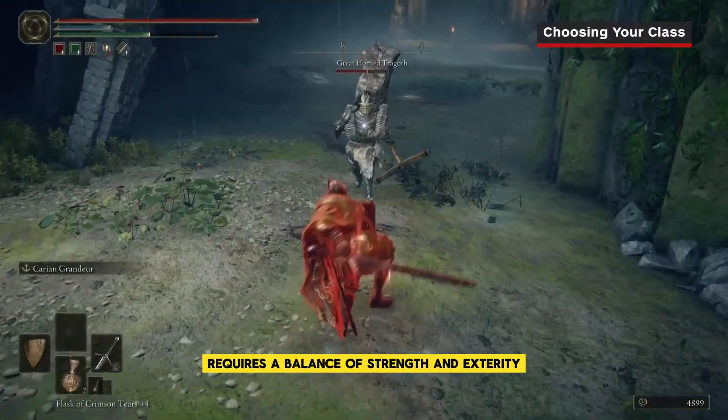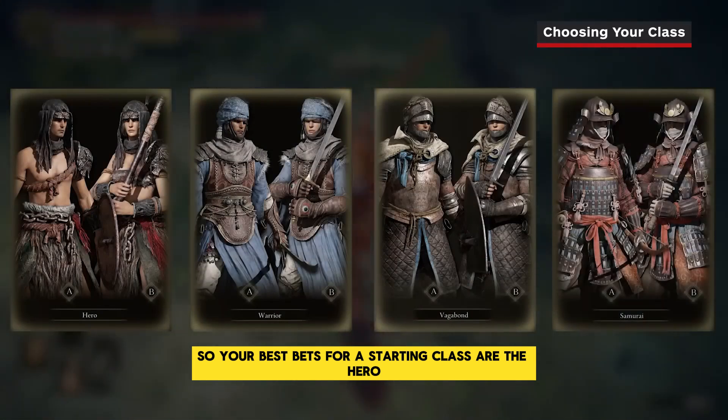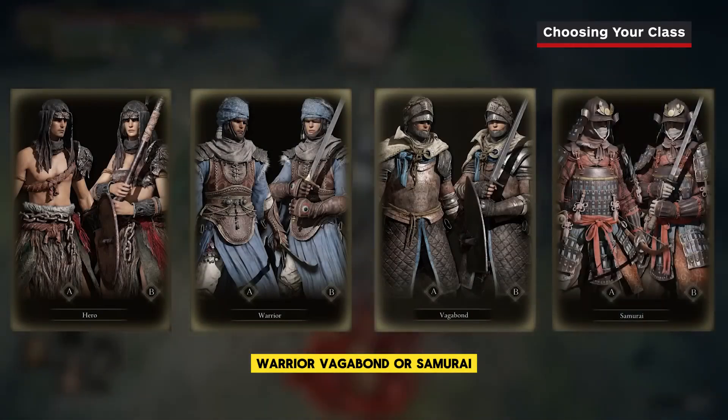To swing a greatsword requires a balance of strength and dexterity, so your best bets for a starting class are the Hero, Warrior, Vagabond, or Samurai.